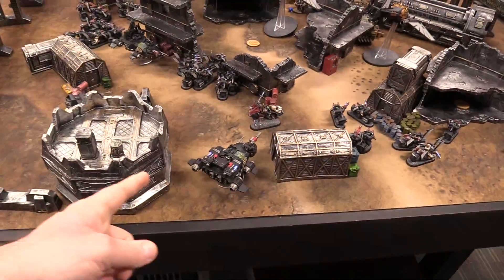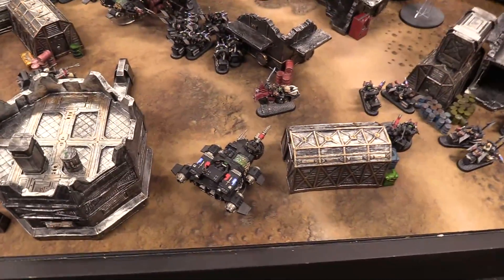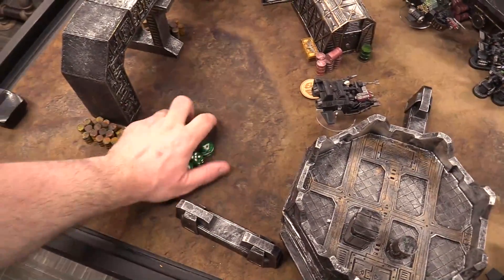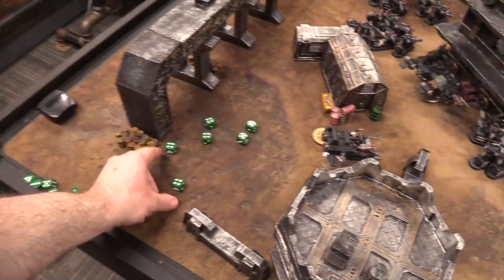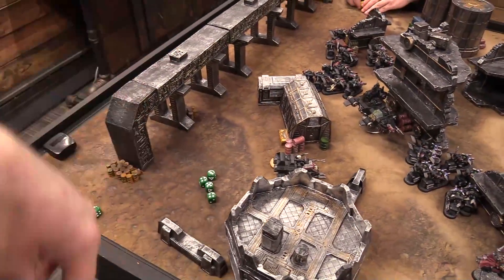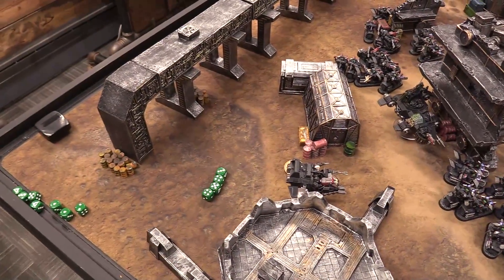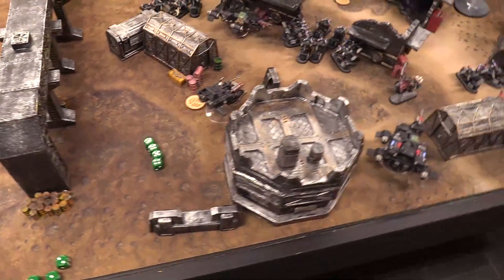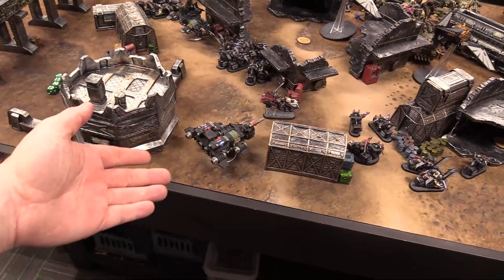The plasma supercharges — it's a D6 shots, heavy weapon hitting on threes, wounding on threes, minus three AP, three damage supercharged. Rerolling ones and twos from the boss. Six shots, four hits, all wound with no saves — twelve damage total. No explosion! That was an excellent opening shot. The Rhino loses twelve wounds — only three remaining. The Plague Marines inside disembark: only five get out as two were casualties from the transport being wrecked.